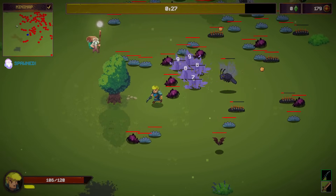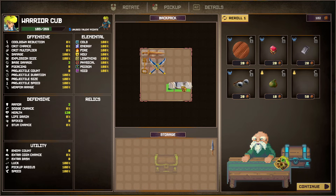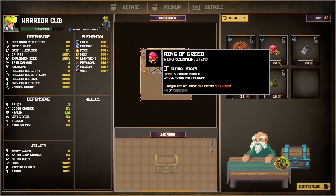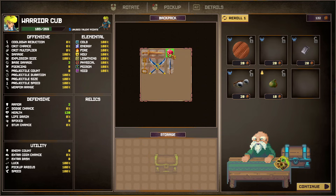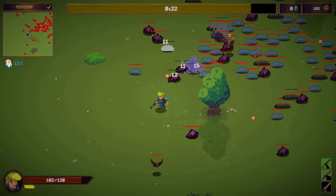Let's get into the next shop — we have a lot of gold. Let's see if we can find more space. There's a leather bag, one-by-three — let's do that and put in another weapon. There's a Ring of Greed too: pickup radius and extra coin chance, but it requires at least 300 coins for the synergy bonus. Let's get both the bag and the ring.